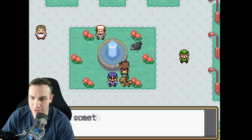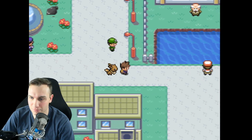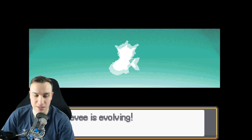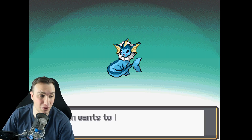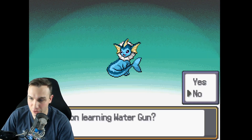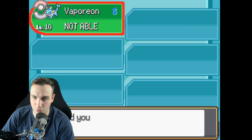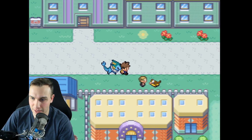We need an evolution stone, and the water stone is perfect. We use it and Vaporeon learned water gun — we'll replace tail whip for that. We actually used that dude's water stone and got Vaporeon now. That looks so good! Every Eeveelution is available through quests scattered around the city, and finding the right one could potentially get you a better, faster speedrun time.